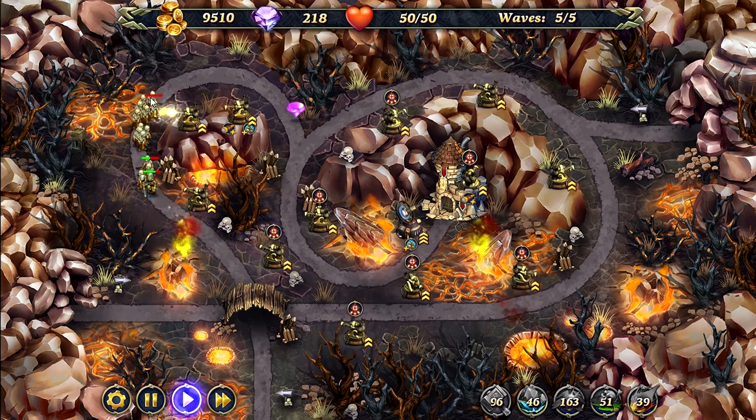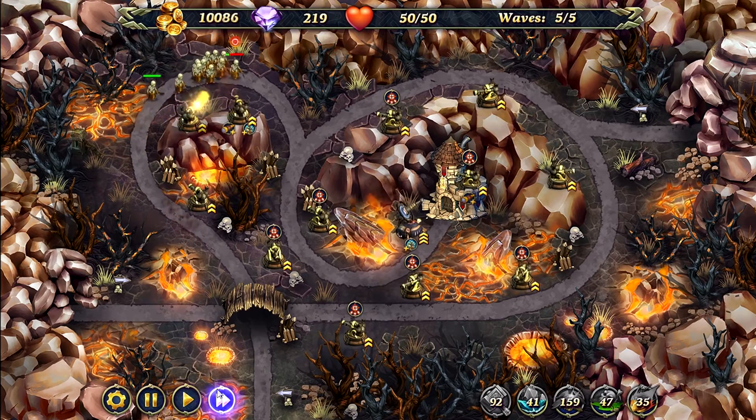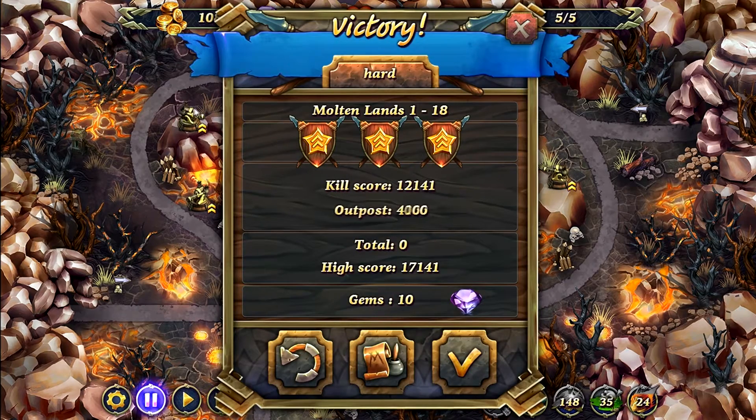Ignore the golems — they're the last enemies you want to target. Now we can fast forward, most of the threats are gone. And that's how you beat Molten Lands level 18 on hard mode. If you like this video, please leave a comment, rate, subscribe. It really helps us out, and thanks for watching.